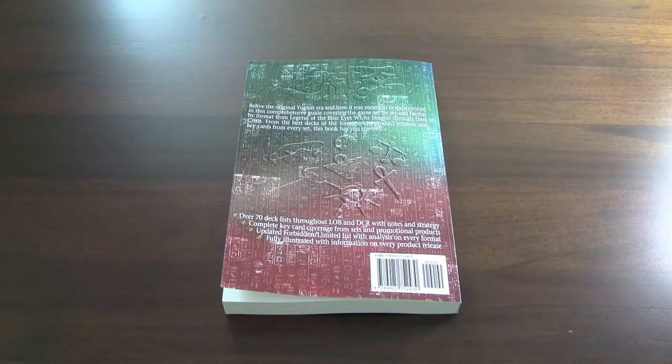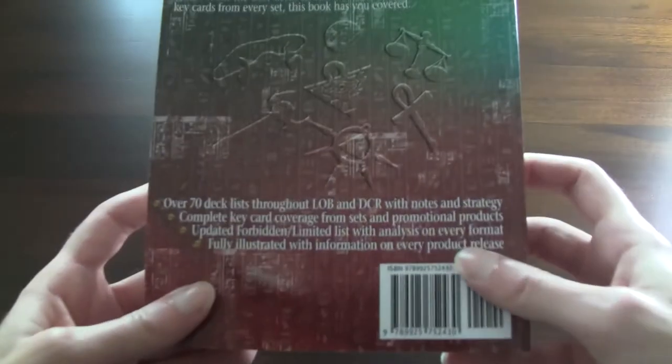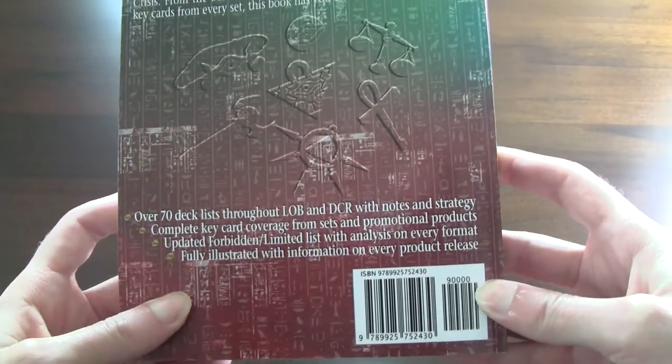As you guys can see here, over 70 deck lists throughout LOB and DCR, with notes and strategy. Relive the original Yu-Gi-Oh era. It's a pretty high quality book, if I say so myself. I spent two years making it. It took a lot of effort, but I'm really proud of what I've done here.